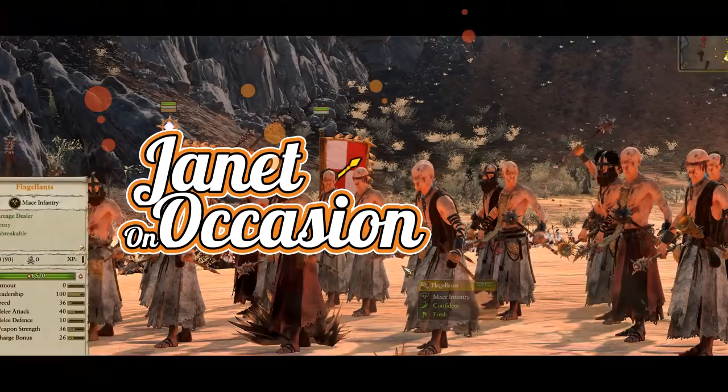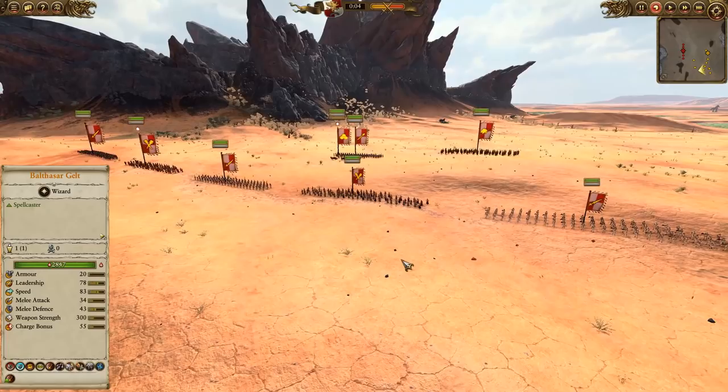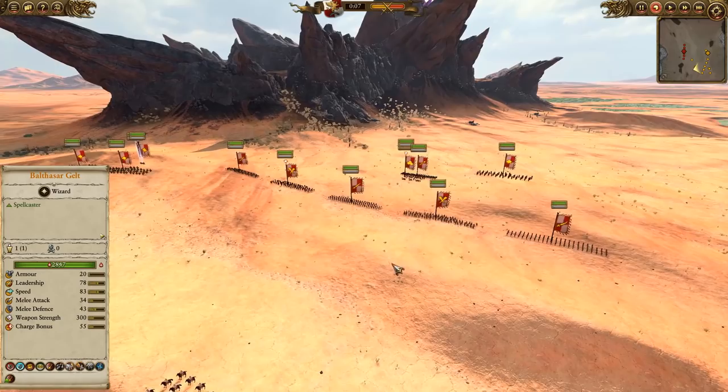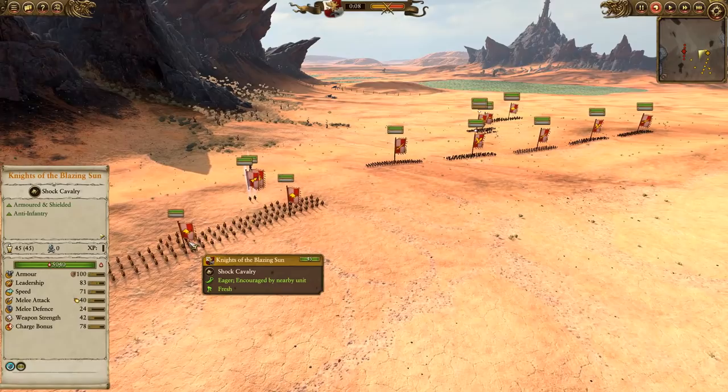Hey guys, I'm Janet on occasion and today we're playing the Total War Warhammer 2 Battle Replay. This one was sent in by El Alcon and it's a pretty good one. He's against Ninja Hunt, who everyone knows just gets big stacks of damage-dealing stuff and throws them at people. That's his whole thing — just maximum damage, march at the enemy. It can be tough to stop; if it catches you, you die. He's playing Empire against the Dark Elves, which can be a tough matchup.